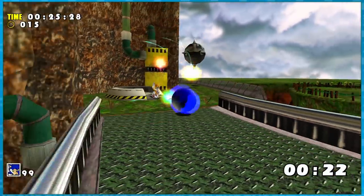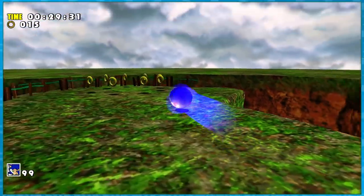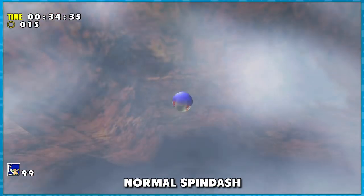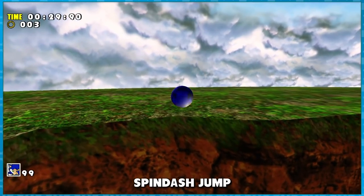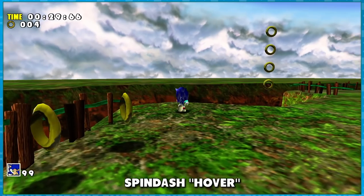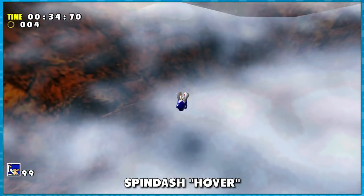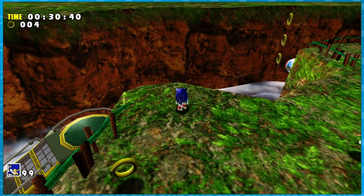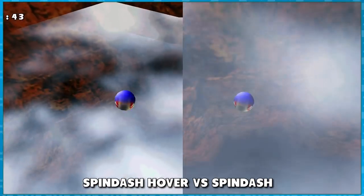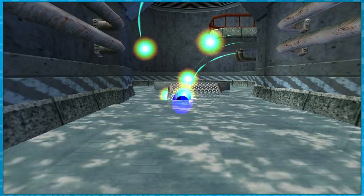I want to talk about a bit of tech I only learned the other day when recording this video's footage. Baseline, if you spin dash off of a ledge, Sonic will fall — that makes sense. If you instead spin dash then jump, he'll maintain the momentum and have the extra height and airtime of the jump — it's a spin dash jump. But what's new to me is what some call spin dash hovering, where you press and hold A before letting go of the dash. This tricks the game into giving Sonic a jump's worth of extra airtime, but without actually jumping.